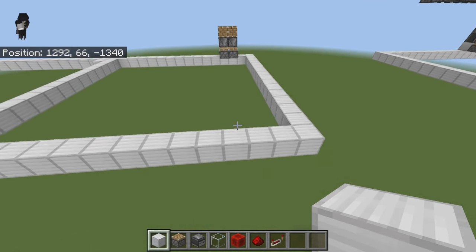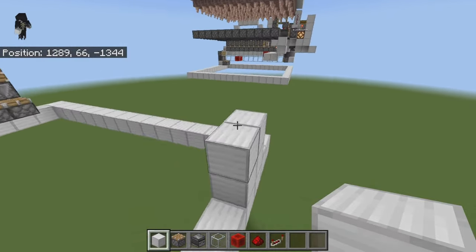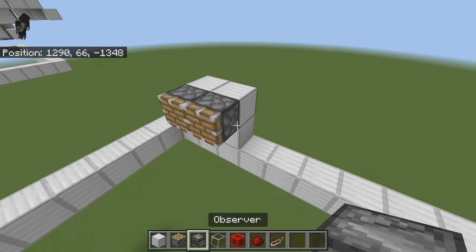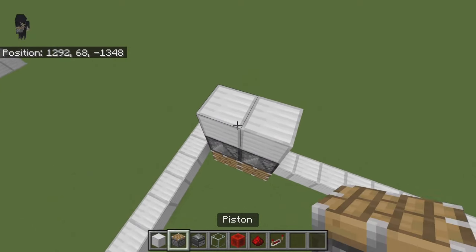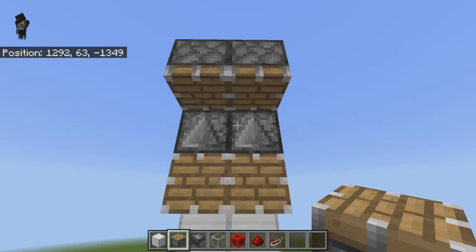Once you've got that in the back right corner, come to the front right corner and do the same thing — come up two blocks, place two pistons on the front of those two blocks, then place two observers on top. Take two more blocks up and then two regular pistons. Come down here and place those facing down.